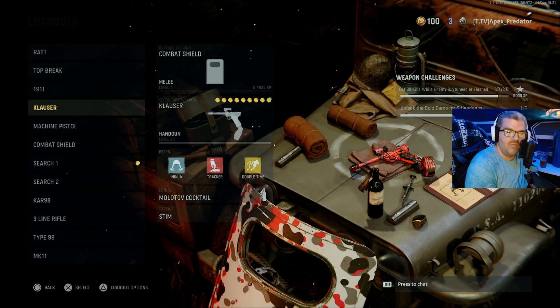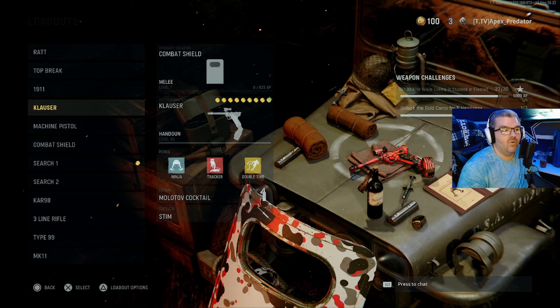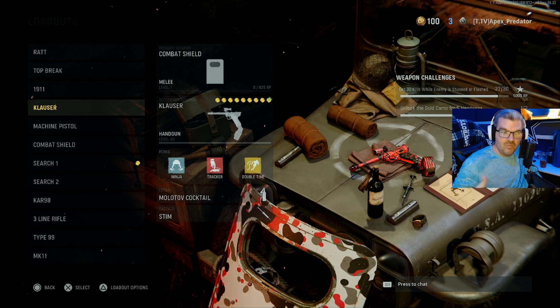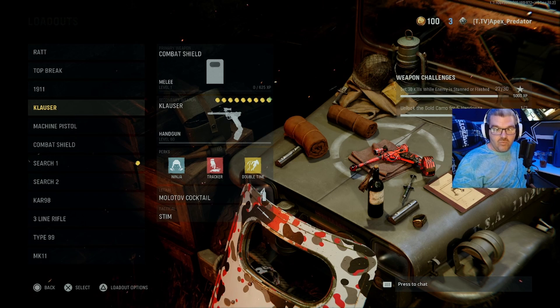Alright ladies and gentlemen, as you can see from that last clip we did get the Klauzer gold. This gun's really good. I haven't tried it in core — I'm gonna try it in core after I do these videos. This thing is a hardcore machine though, it's a one-shot kill even with certain attachments you have to put on for the camo challenges. It's still one-shot killing them. This thing is really good in hardcore — I had no problem with it at all, even headshots weren't a problem. I had to do 50 more but we did get gold.